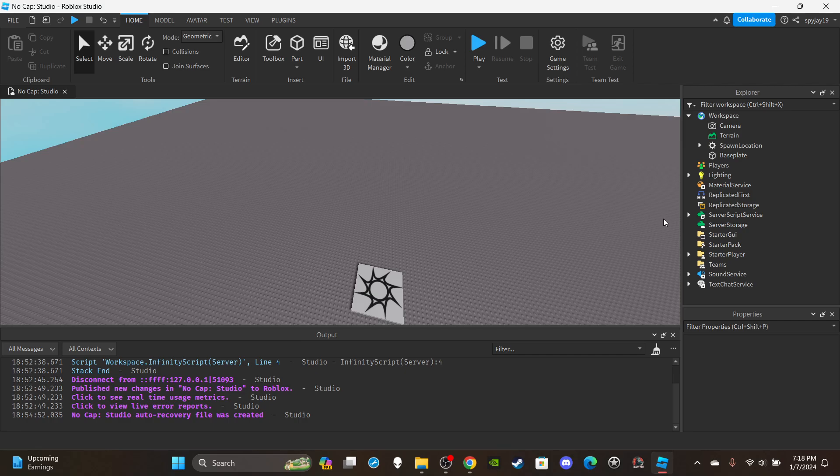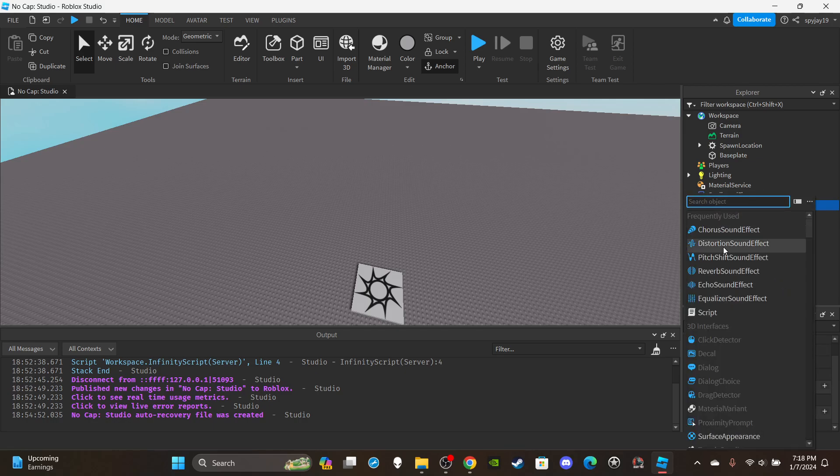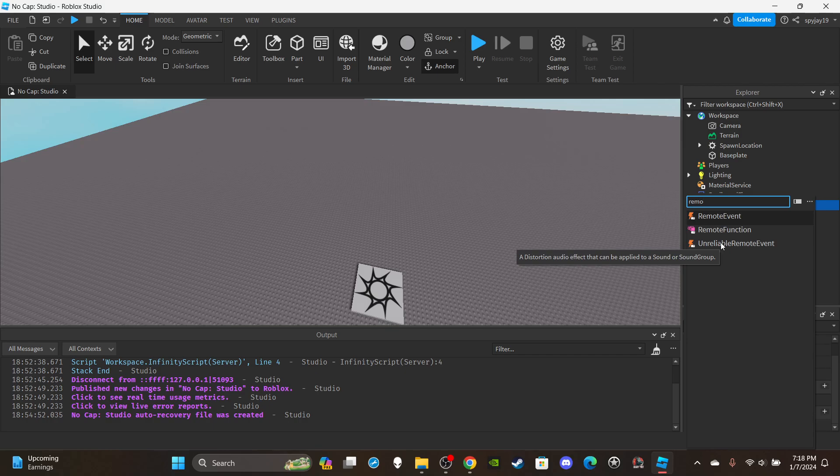First things first, let's get a sound effect — a punch sound — you can get that from the toolbox. Then we can insert a Remote Event into Replicated Storage and rename it 'CombatEvent'.